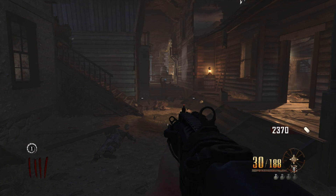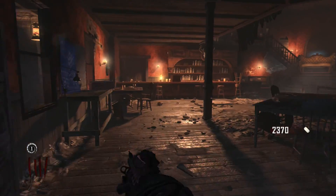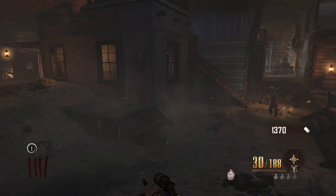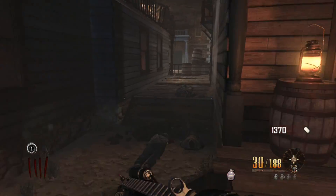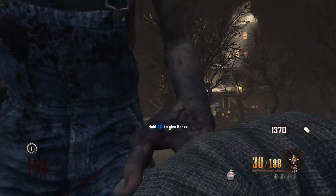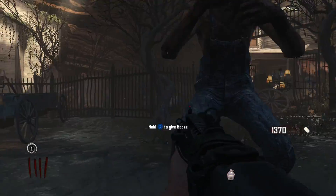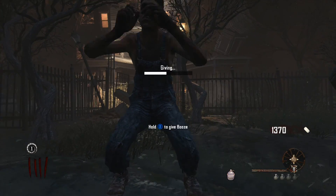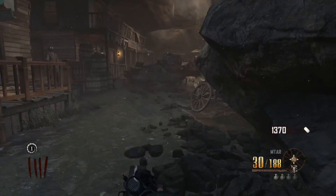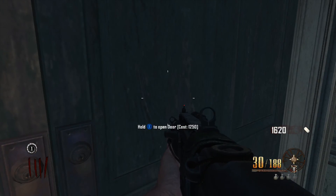The next door is going to be, obviously, the oven — so we can get some more booze and do that while he's next to here. Get him to open that one. Then you want to come over here to the courthouse and open this one.